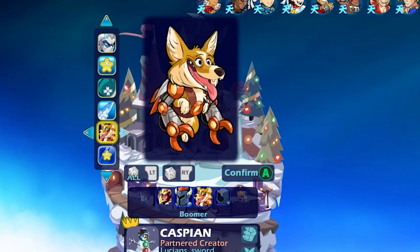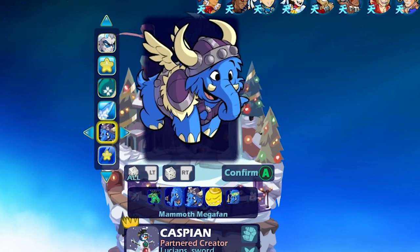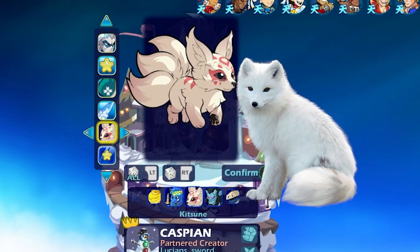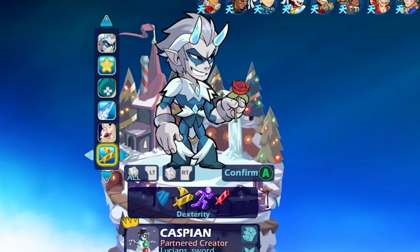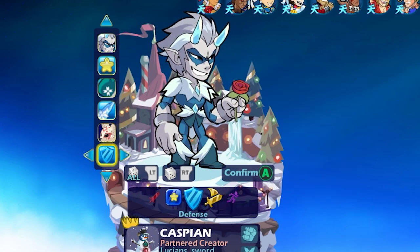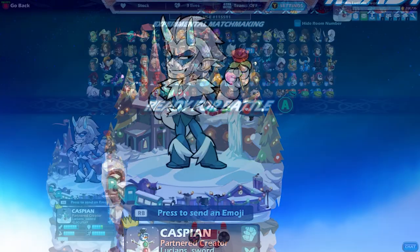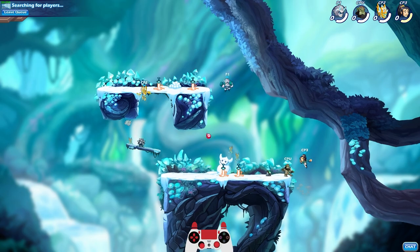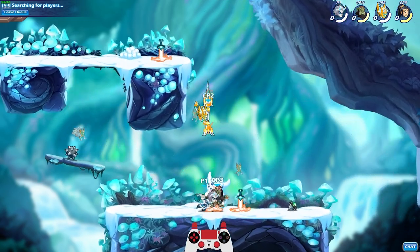There isn't really a Winter-themed sidekick, is there? Missed opportunity. We'll use Kitsune — she kind of looks like one of those Snow Wolves or Arctic Foxes. And then for the stance, let's just go defense. He has low defense but I like to have high defense. Alright, here we go. First game with Diamond Jack Caspian.